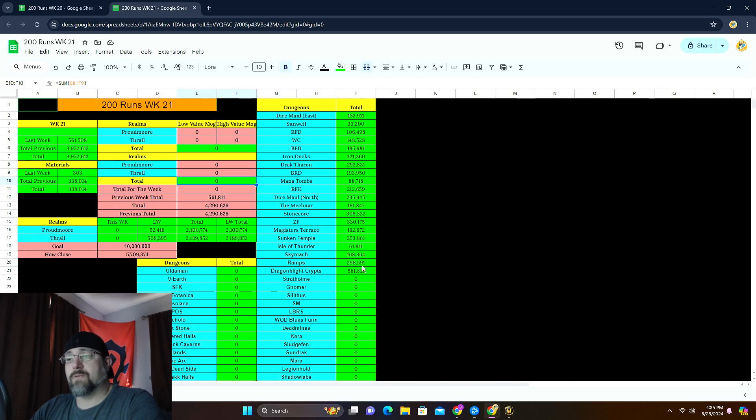We've made almost 4 million with transmog and 338,000 in materials. Probably won't see too much of a jump today unless we sold some of those righteous orbs and things. As far as the realms go, last week Thrall killed it — just like I was saying — we made 509,000 with Thrall alone and only 52,000 with Proudmore, which is really low for Proudmore. That now puts Thrall actually making more than Proudmore: 2,189,000 against 2,100,000 with Proudmore.